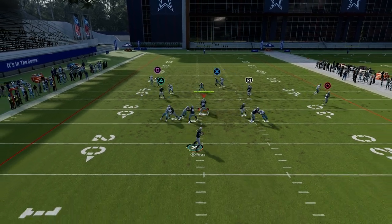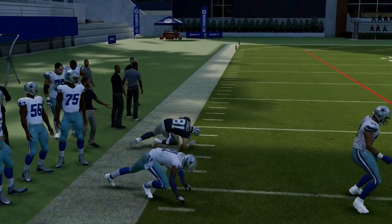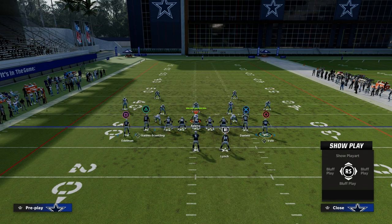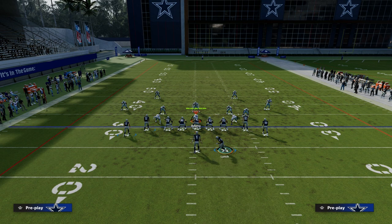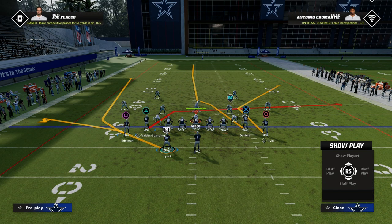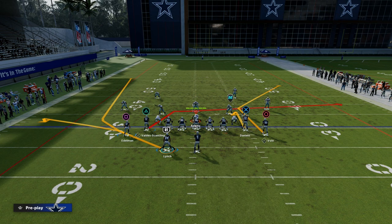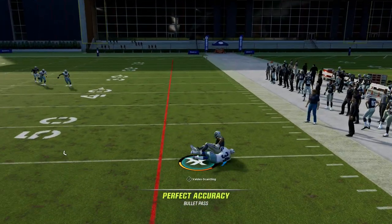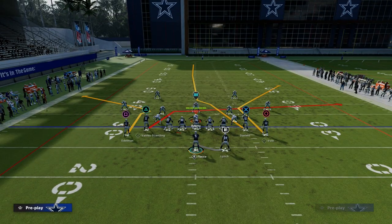Against man coverage, the main read is going to be our tight end over the middle of the field. Another thing you can do is utilize Valdez Scantling as the man-beating route, and then float the back across on a streak route or wheel that gets into that triangular area. You're then going to rely on the concept coming underneath it. Building around that Scantling route is really good against man coverage and also creates some nuance to your offense.